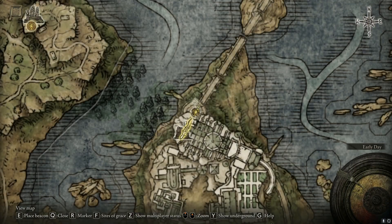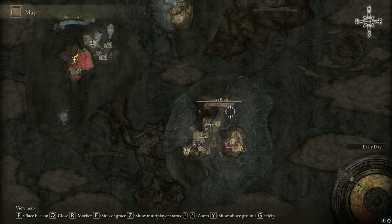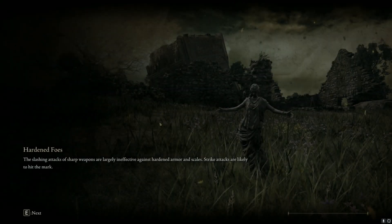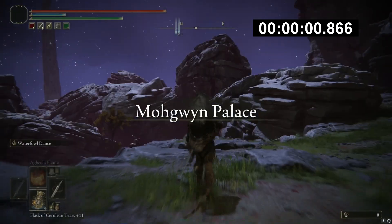Hey, how's it going guys, it's Xiforsaken here, and today I'm going to be comparing two rune farms in the Mogwyn's Palace area. To start, we're going to be doing the Palace Approach Ledge Road grace point, and once you get there you're going to be following the path I do for the quickest route from this checkpoint. I'm going to have a timer going at the top just to give you an example of how long it takes.